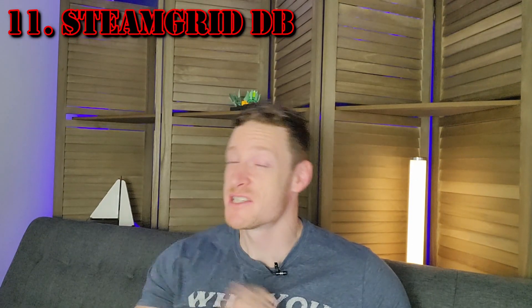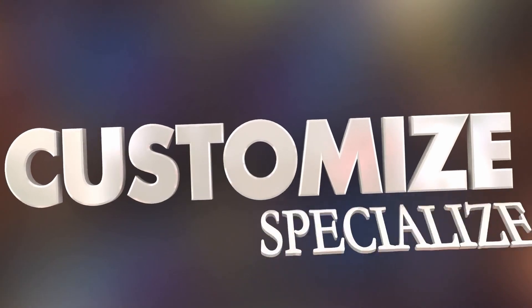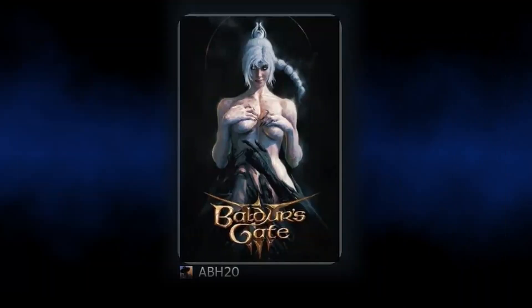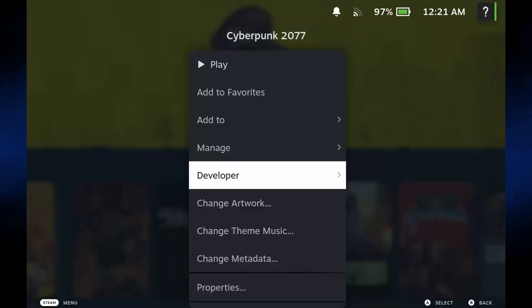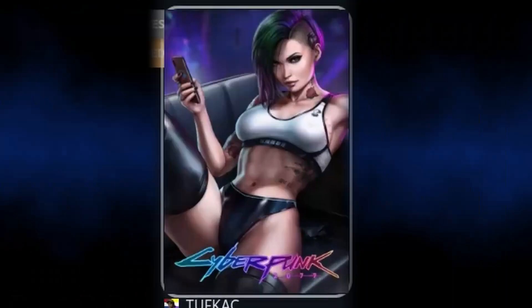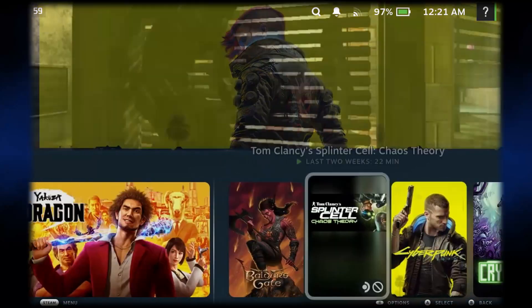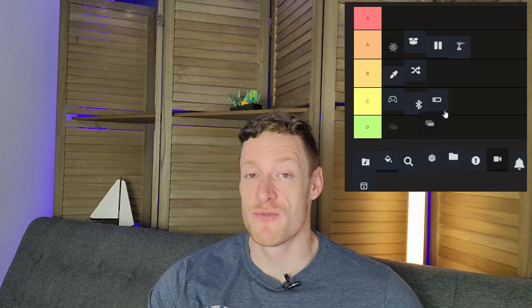SteamGridDB — this plugin is not essential per se, but if you want to customize and personalize, this is a good one. SteamGridDB lets you assign custom artwork to your games. You can go to change artwork and browse through the options — lots of big changes to be made here. I'm going to rate this one a C: fun, but not essential.